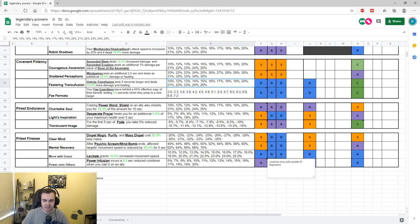All the conduits have their own niches — it's easy to give them a one-size-fits-all rating, but they all have their own niches and depending on what you're playing or what you're playing against, their value has the potential to change.